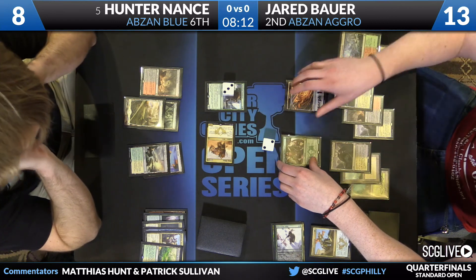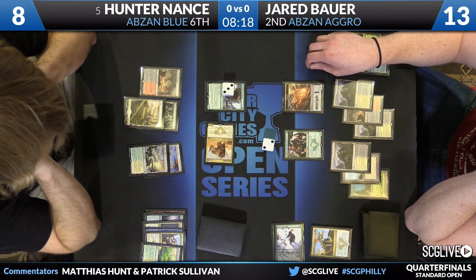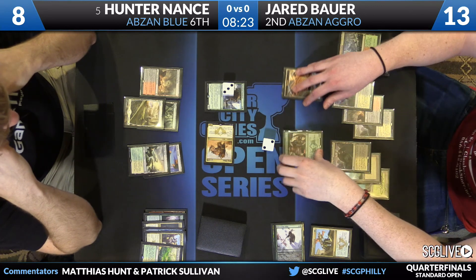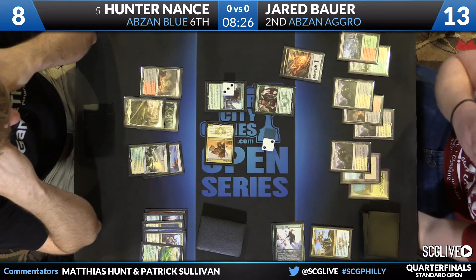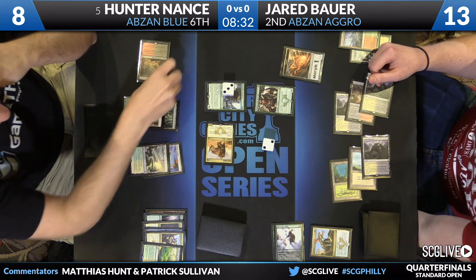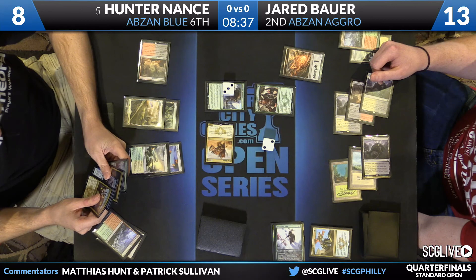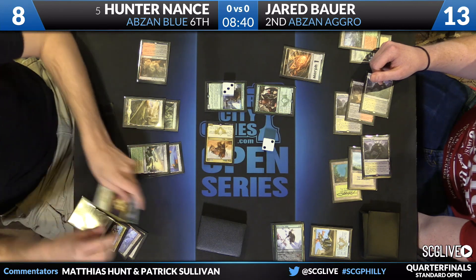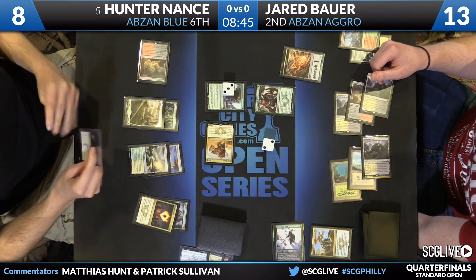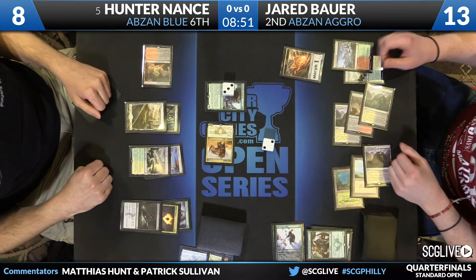Here's the swing — that's nine power worth of tramplers, Jared's at 13. If Bauer blocks with Warden and pumps, a removal spell will simply kill it, and he'll take nine. He's gonna block — going for five +1/+1 counters, forcing Hunter to have the Murderous Cut. But Hunter has the Murderous Cut, delving away one, two, three, four — leaves Den Protector and Abzan Charm. The Warden will be cut down. Trample is going to happen and suddenly Jared is down to four.